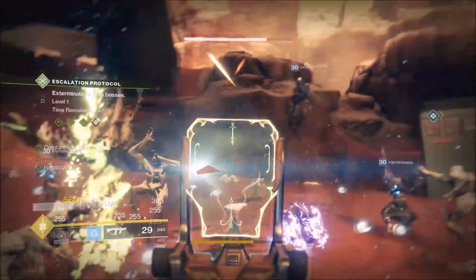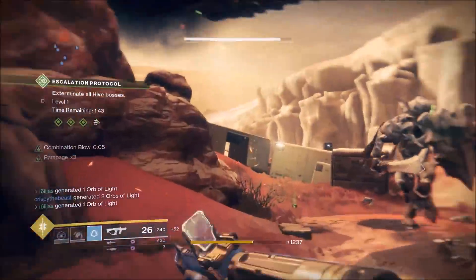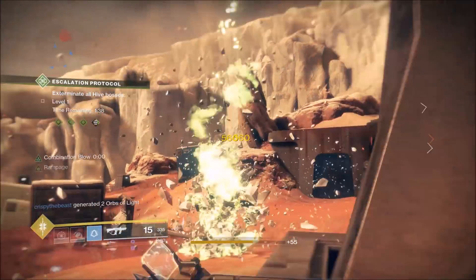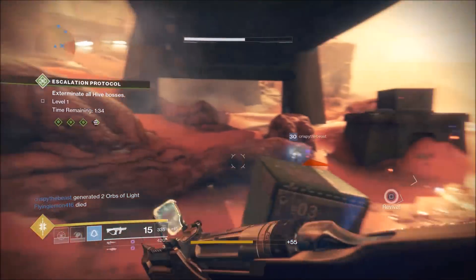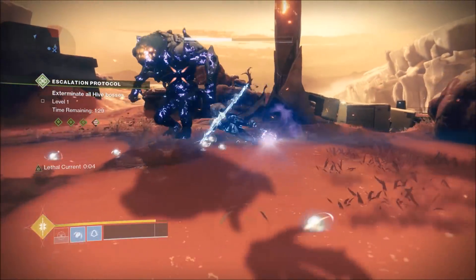Outside of this, there are many other places to use this build. Most Heroic Strikes and some raid encounters would also be ideal environments, providing the modifiers aren't too brutal. All in all, the Grasps and Huckleberry combo offer a high-risk, high-reward playstyle that can be exploited to pack a real punch against enemies in all sorts of content. I would absolutely recommend using it in PvE.